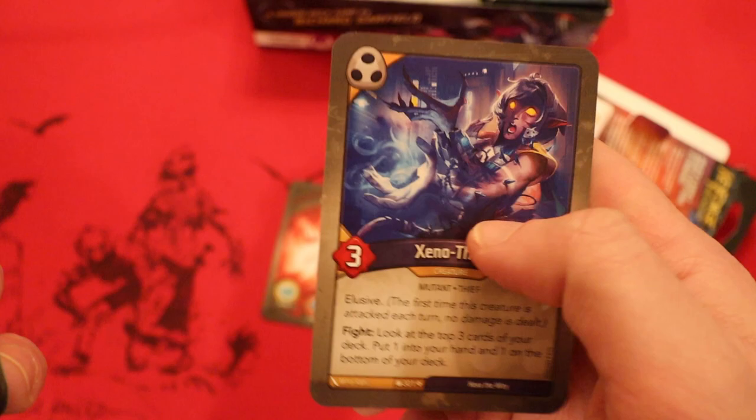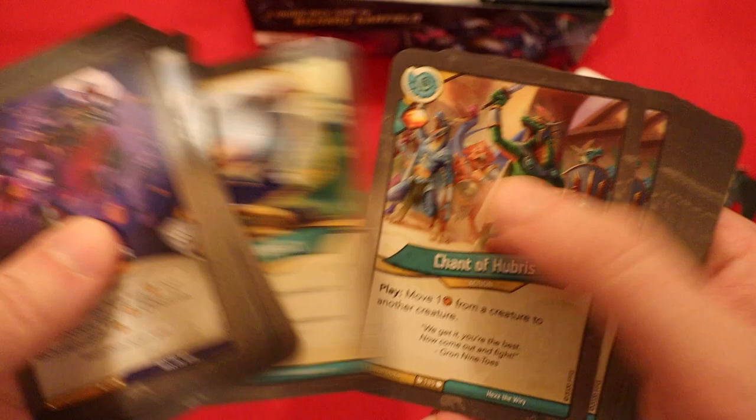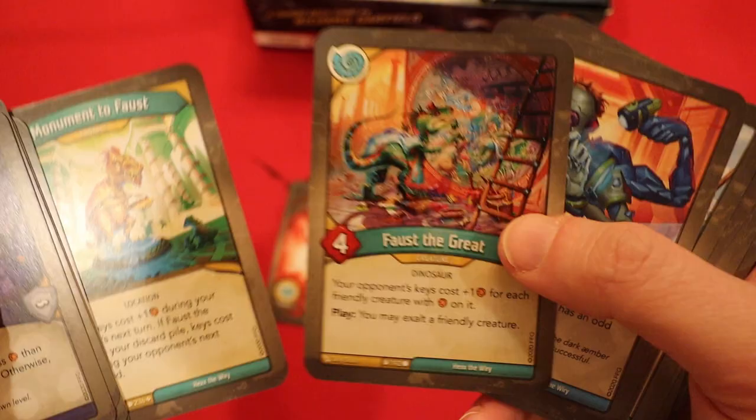So we have 12 amber control cards — not bad whatsoever, especially considering at least three of those were bigger amber control cards: the two Everence in Principles plus Spoils of Battle. And then you also had some medium ones, like Faust the Great — they could get to a big category — and the Monument to Faust, which is a good medium-sized one.